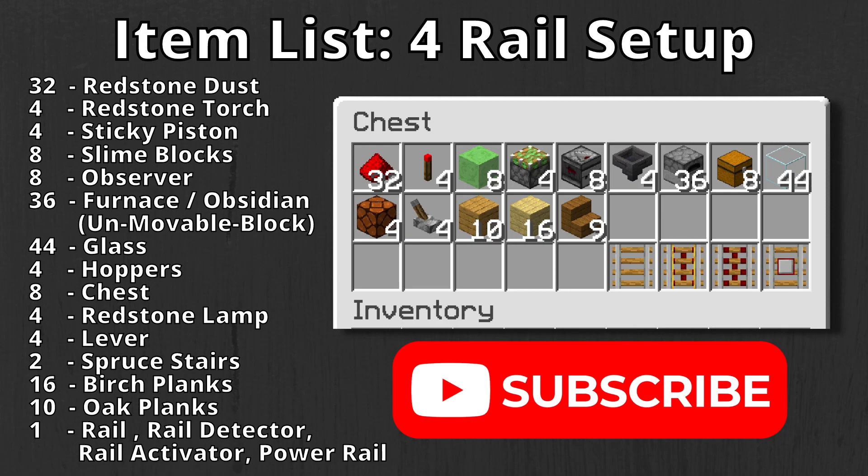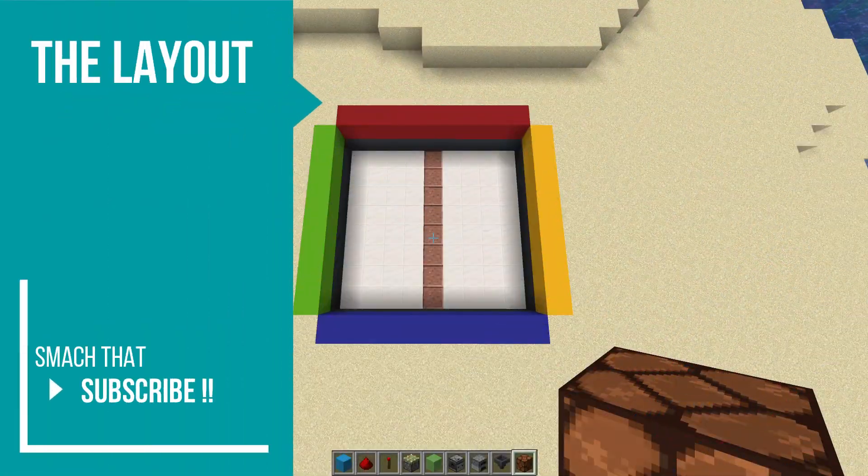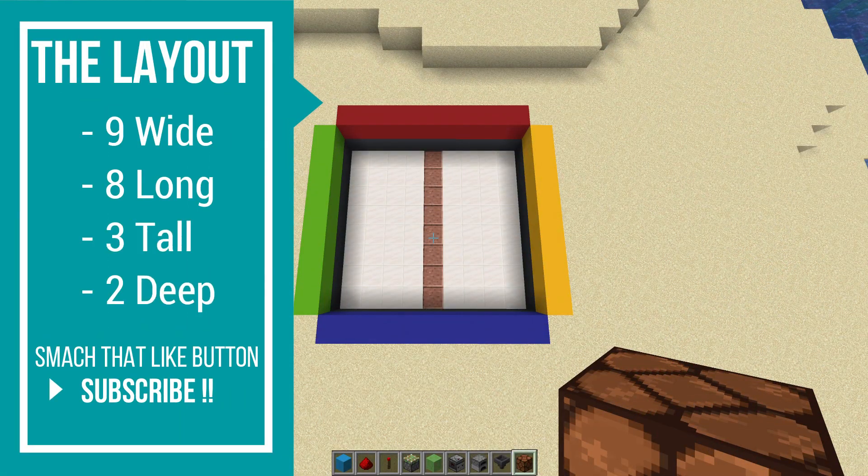These are going to be the items you're going to need to make this four-rail setup. Make sure you pause the video and hit that subscribe button if you haven't had the chance to. It's going to be about nine wide, eight long, three tall, and two blocks deep.